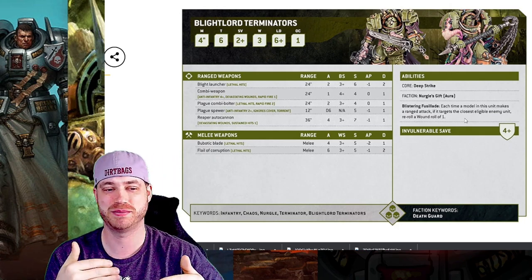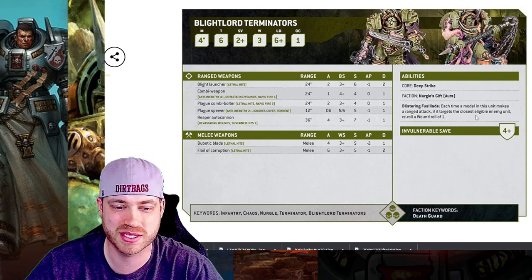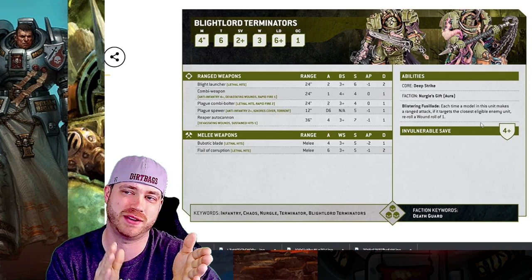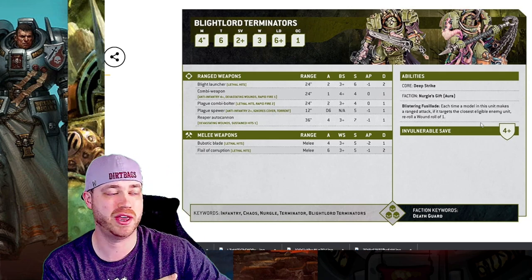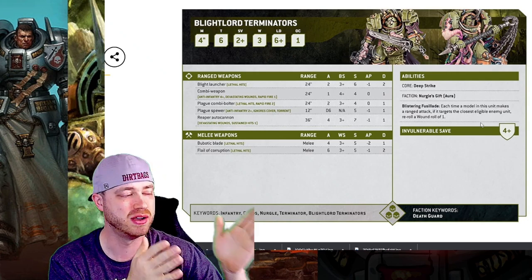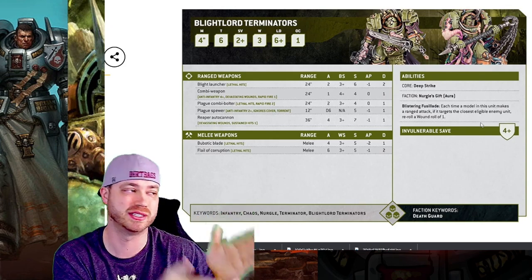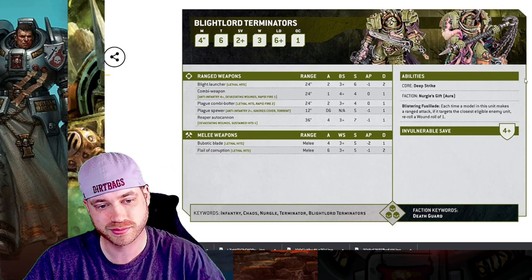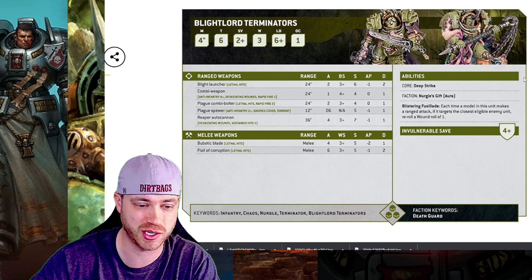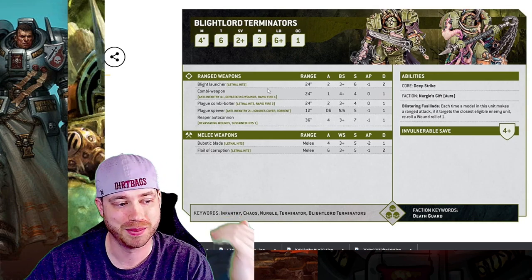The closest eligible enemy unit — sometimes you don't want to target them because you want to charge that unit instead. So if you're shooting the unit you're charging, they're going to be able to remove models before you get there. We don't know if line of sight applies — like if that unit is the closest eligible target but I can see them, I get to re-roll ones to wound, which is somewhat like Black Legion's mechanic. They still have a four-up built-in invuln save, which is really good.